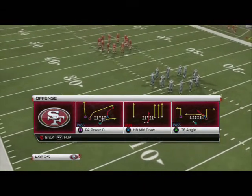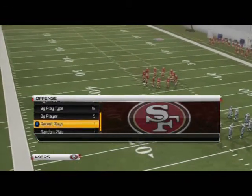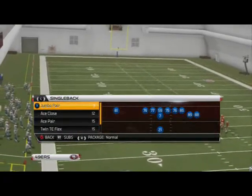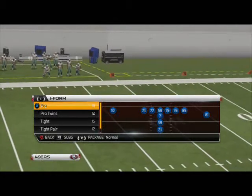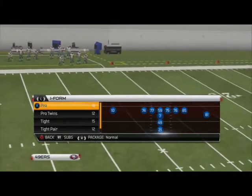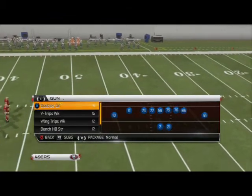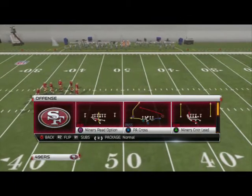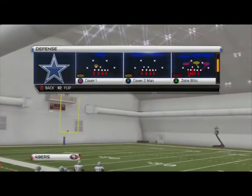First things first, we want to go down to 'By Formation.' We're in the San Francisco 49ers playbook. You want to have a team's playbook that has the read option — there are a lot of them, but if they have a mobile quarterback, typically they'll have the read option. We're going to go over to the Pistol Full House Base and select the Niners Read Option. On defense, just select any play.